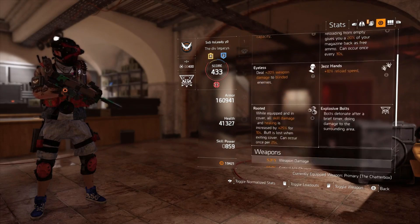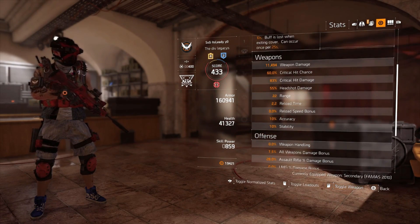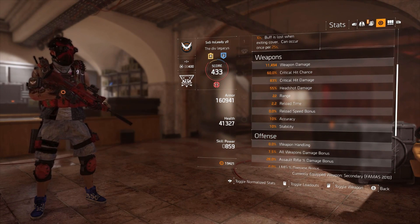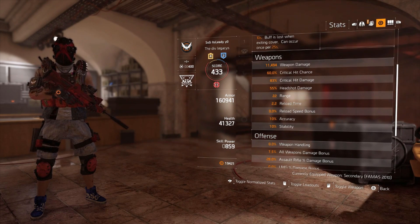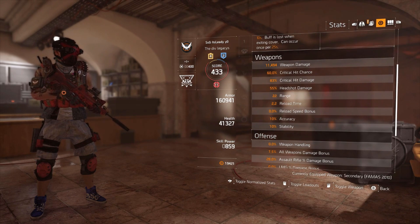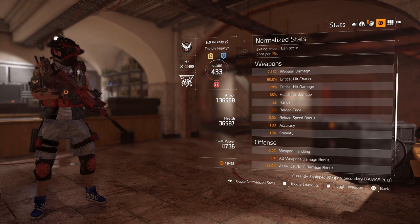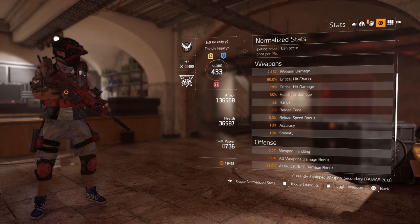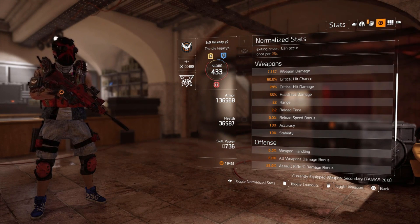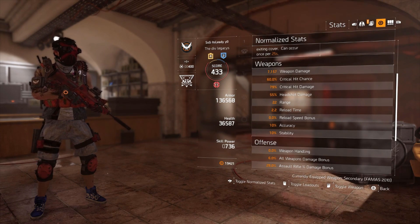The non-normalized stats on this gun are 11,494 base damage, 60 percent critical hit chance, 83 percent critical hit damage, and 55 percent headshot damage. When we normalize those stats, we still maintain the 60 percent crit chance, crit damage drops slightly to 79 percent, and we still have 55 percent headshot damage. The weapon damage drops down to 7,157 - so about 7.2k.